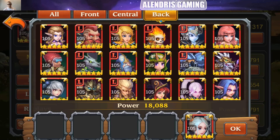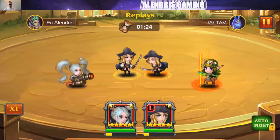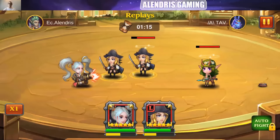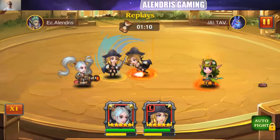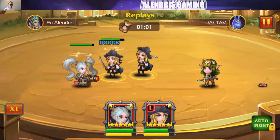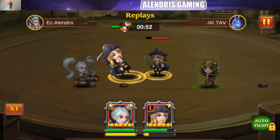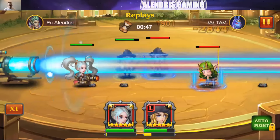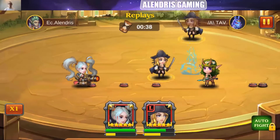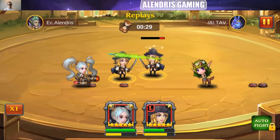We will see in 1v1 how her skills perform. The first skill is a knockback. The Landmine is totally random, but it's stunning and dealing nice damage — and that wasn't even a critical hit. Her energy looks like it grows really fast; at around 30 seconds she's nearly full. Then the knockback again. And now the ultimate — enemies can cast skills during the ultimate but they absolutely cannot move, so it's really effective.